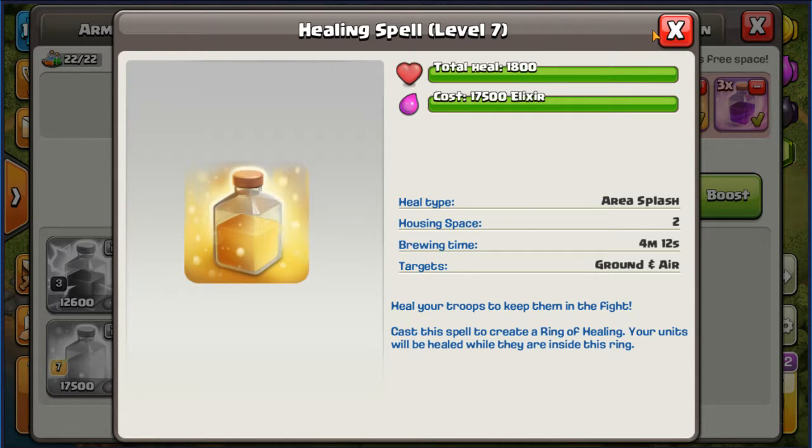Make sure you're placing the heal spell where your troops are headed so they negate a lot of the damage. Definitely don't want to miss it, and definitely don't want to put this in a place where troops are going to rapidly leave or rapidly destroy the buildings that are hitting them. You want to put this on tanks that aren't going to move too fast, or on mass troops that need that quick burst of healing — such as miners and valkyries.